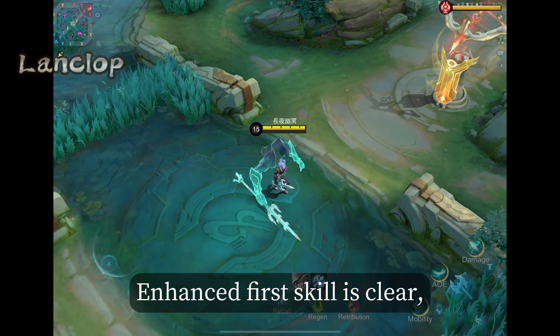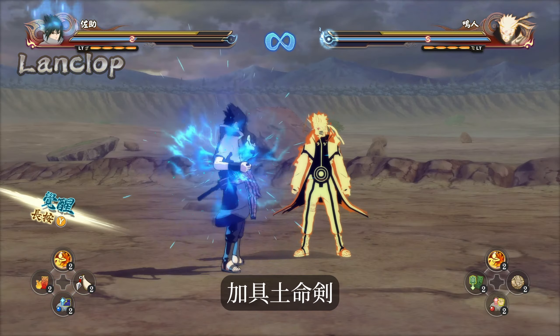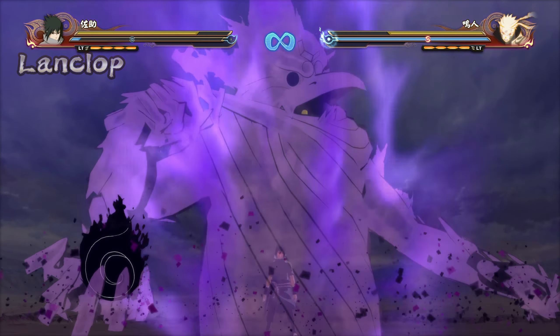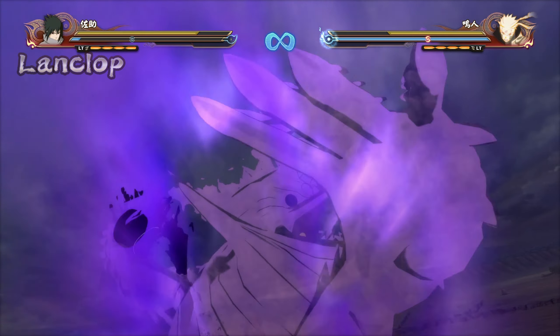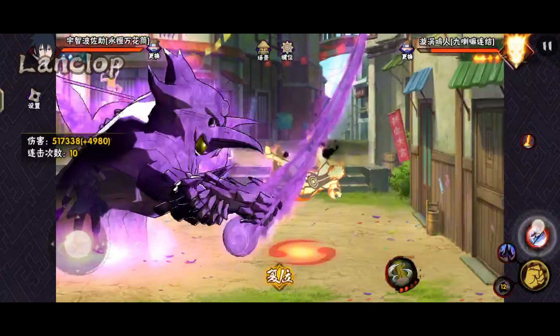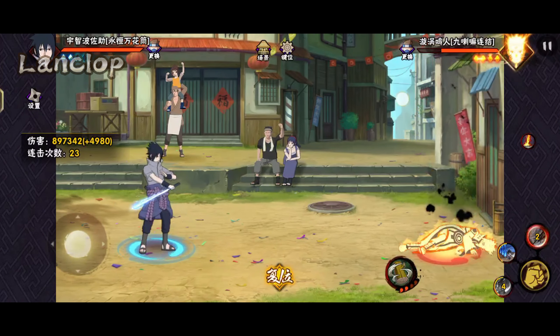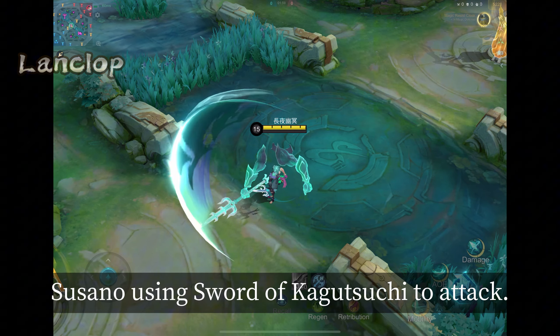The enhanced first skill is clear. The basic attack in Susanoo mode would be Susanoo using the sword of Kagutsuchi to attack.